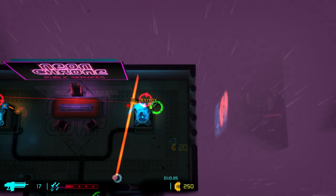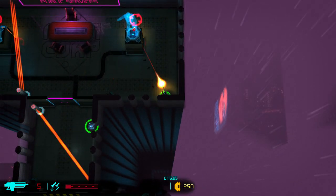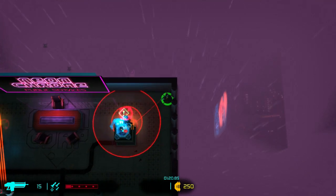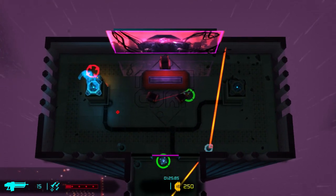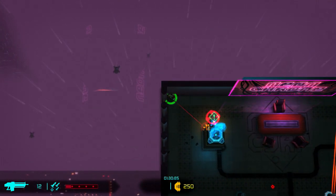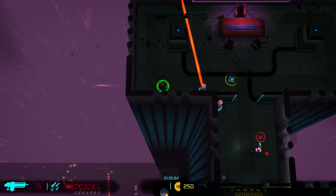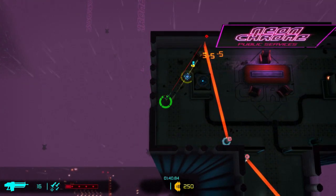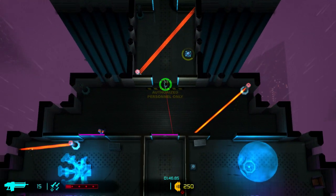This is where things start to get a little bit whack, because these lasers are going to start moving. We can destroy these - bang bang bang into the room. It's going to create an explosion, so we want to get away from that. We'll take a little waltz over here, bang bang boom. We also have a little bot thing that's going to follow us around and shoot things for us - which is useful.